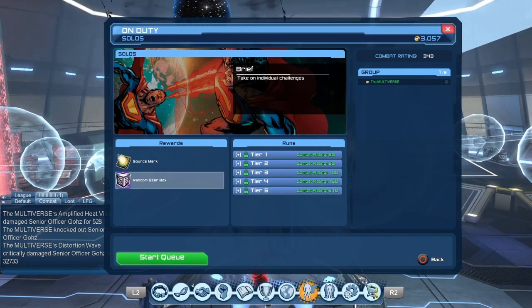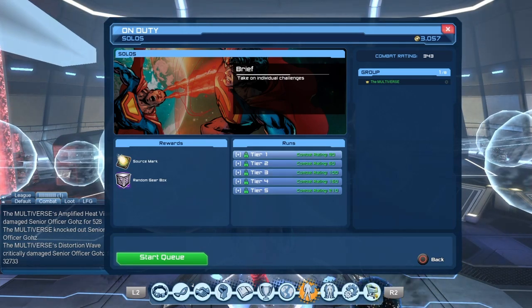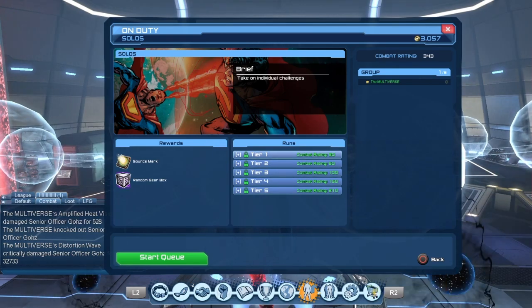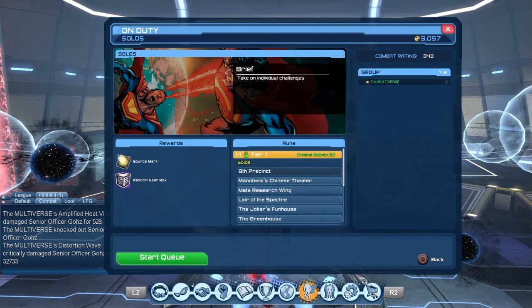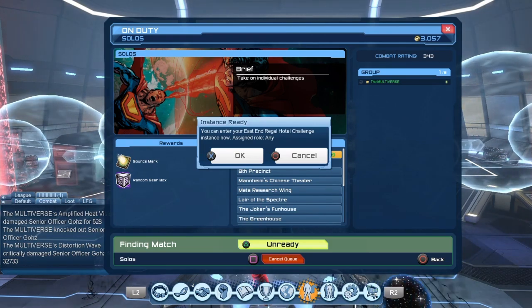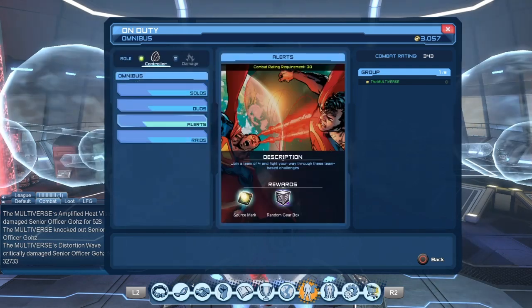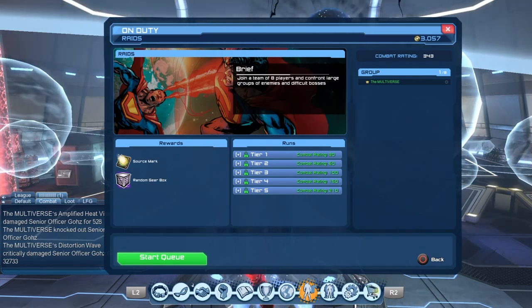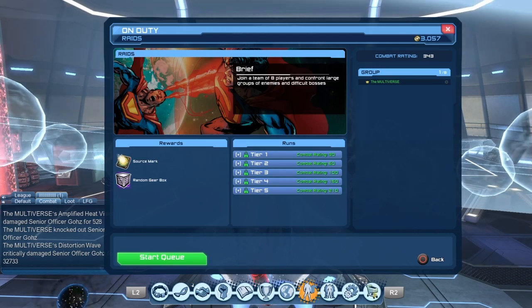In the Omnibus, you have all the Solo missions listed, and there are lock icons — if you're a low-level player, some would be locked with combat training requirements such as 30, 60, 100, 150, and 200. Importantly, you don't select a specific mission. For example, if you try to select the 8th Precinct and start queue, you might get the East End Regal Hotel Challenge instead. You get one mission at random among all Solos, Duos, Alerts, or Raids — the only restriction being combat rating.